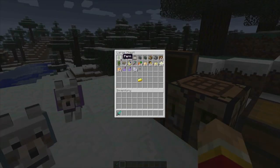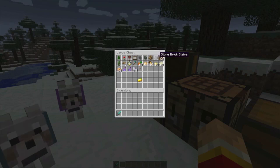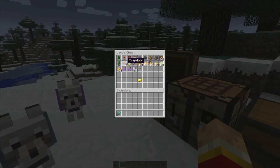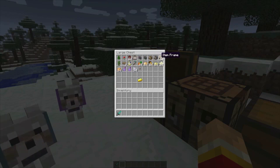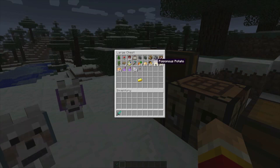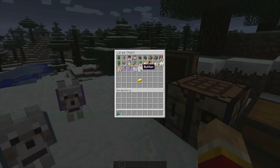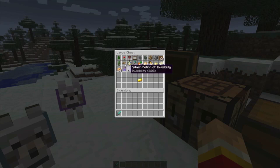Quick run-by of everything else in this snapshot: they added flower pots, cobblestone and mossy cobblestone walls, angled corner wooden stairs, item frames, trapdoors that can now be placed in more positions, wall clocks, carrots, potatoes, golden carrots, a poisonous potato, empty maps that can be cloned, a new wooden button that triggers when hit by an arrow — great for adventure maps — a splash potion of invisibility, a baked potato, and dyeable leather armor.